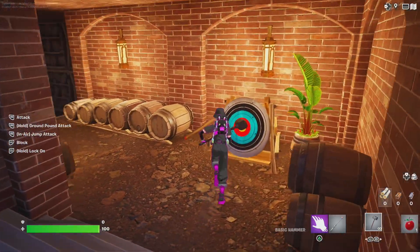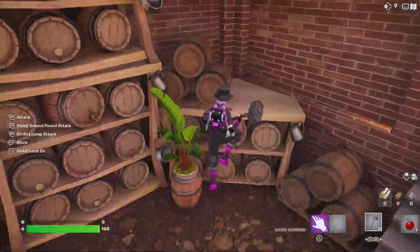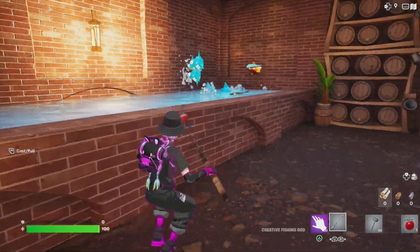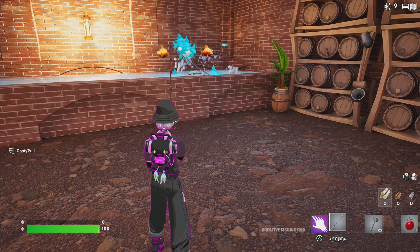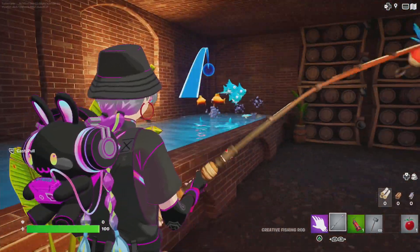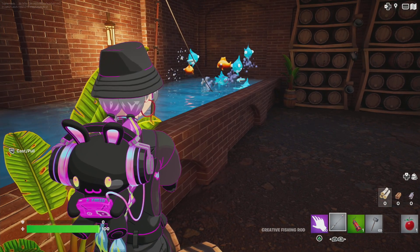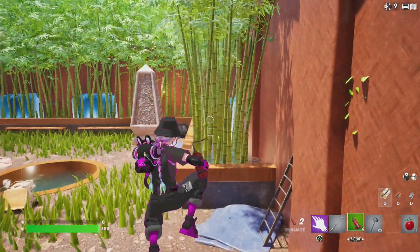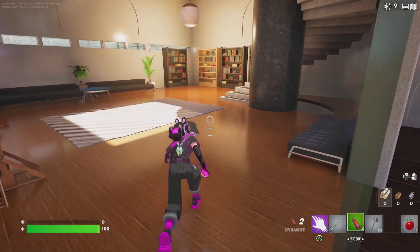I remember seeing the bullseye that's out here — here we go, and then shoot. Bingo! Nice. I bet this is where the fishing rod comes in handy now. Come on. Oh — dynamite! I got dynamite! And we use it to blow up the safe in the car room. Nice, I love it. Let's open this back up and go back down.